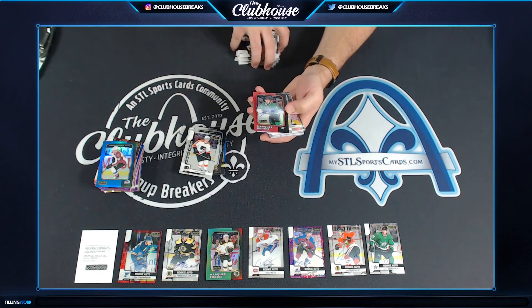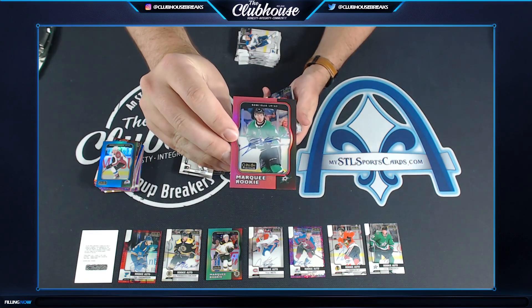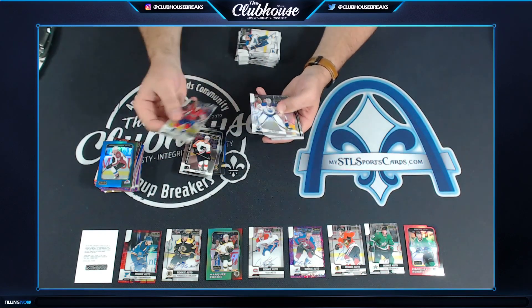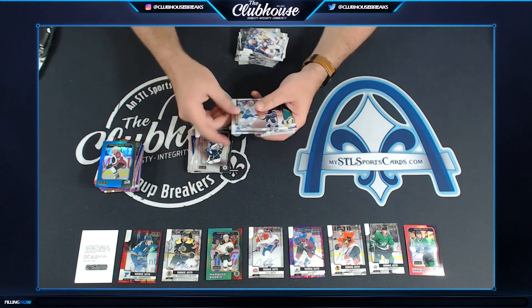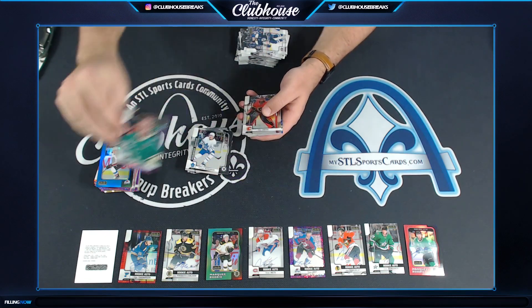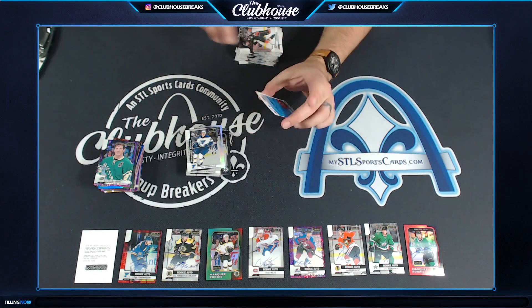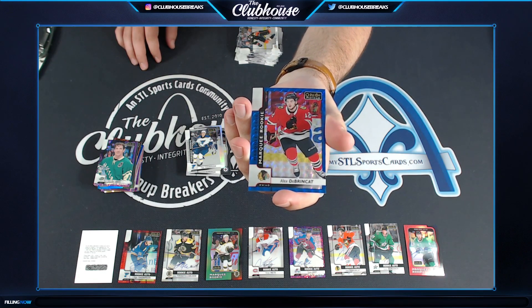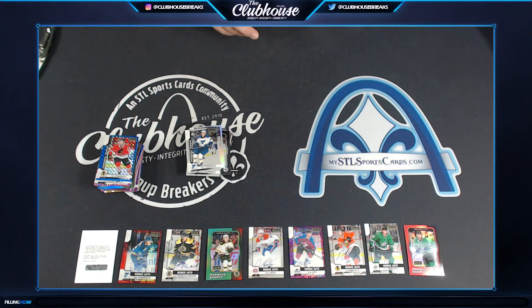Remy Eli, Marquee Rookie Red Rainbow Auto for the Dallas Stars — K. Sagan, three colored autos. Nice. Joe Sackick for Colorado, Violet Pixels Retro short print. And to finish it off, Alex DaBrinkit to 99, Marquee Rookie Blue for Chicago. DiBa Chuck — guys, there you have it.